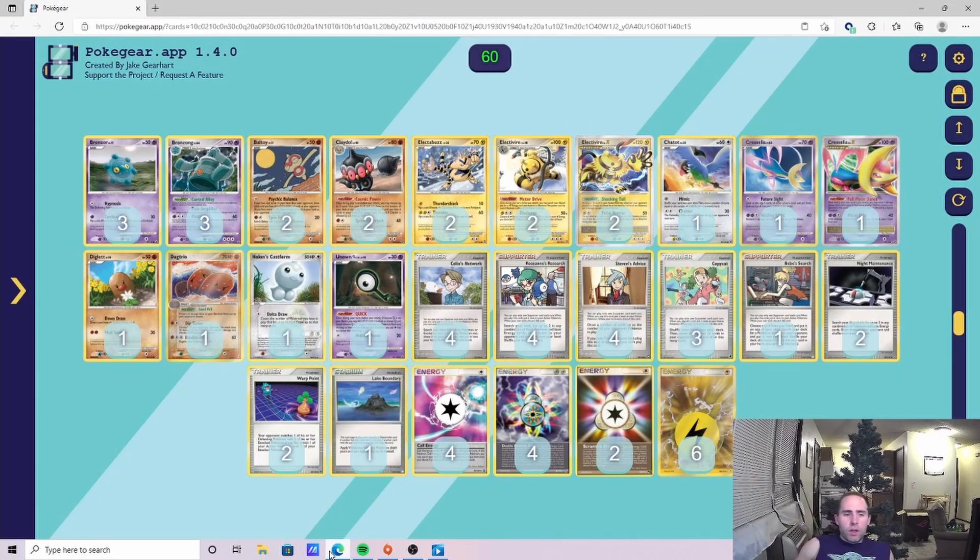Welcome back everybody. Today we are going to be playing some games with Electivire Bronzong. This was a deck I built because on TCG1, with Gardevoir still being nerfed, the probably the best deck for 2008 is Blissey, and at the time everybody was playing a ton of Blissey. This deck does exceptionally well against Blissey and also Empoleon, which are probably the two best decks in 2008 right now.